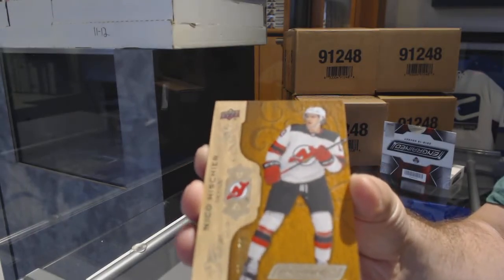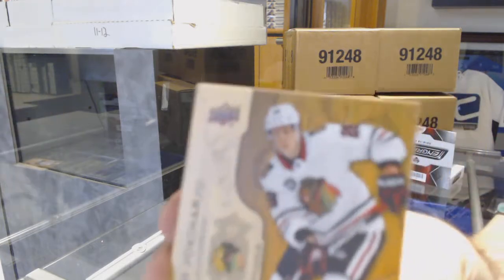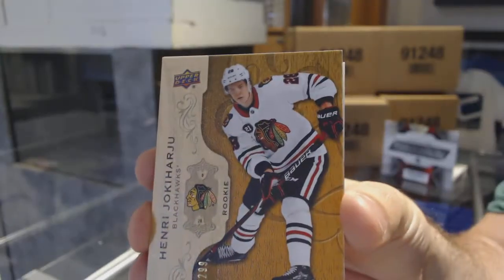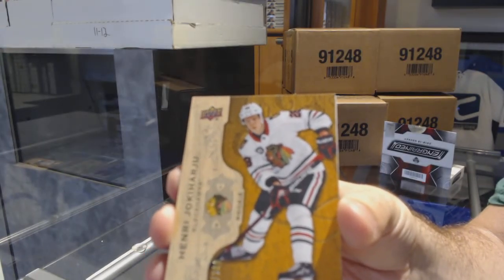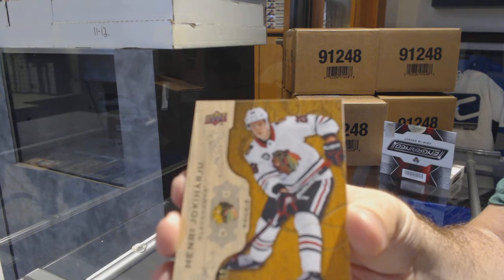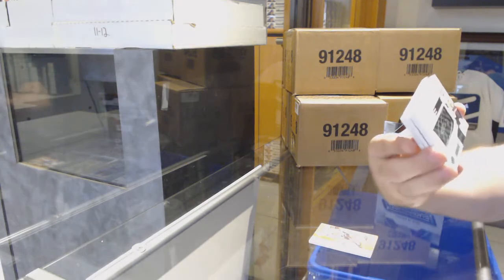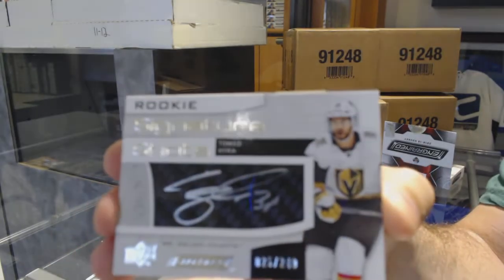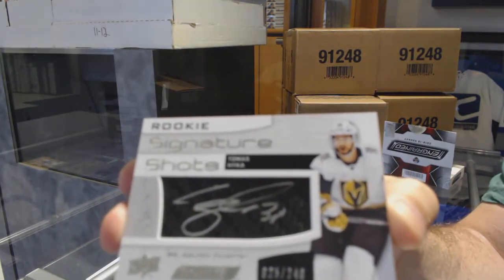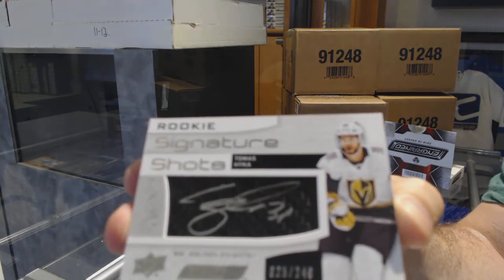They actually do have a nice feel to them. Number 2.99, Henry Yokiharu — rookie. We've got a signature shot, number 2.49, Thomas Heike. These I feel like are going to be very, very highly collectible.